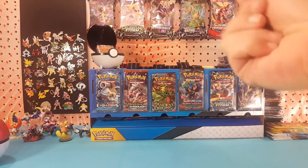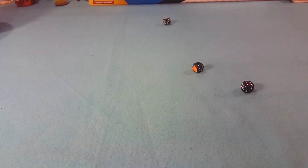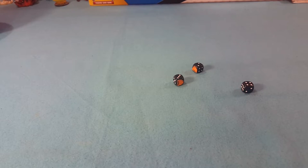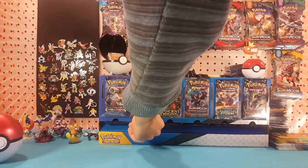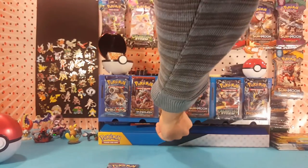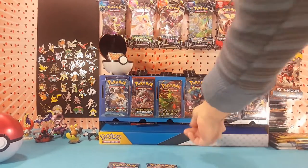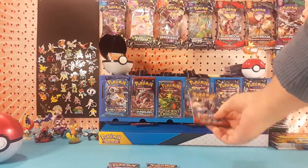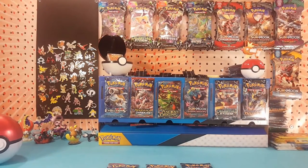We'll roll these dice. All right, we've got three, two and four. So one from the two slot, one from the three slot, and one from the four slot. There we go — Breakthrough, Ancient Origins, and Burning Shadows.